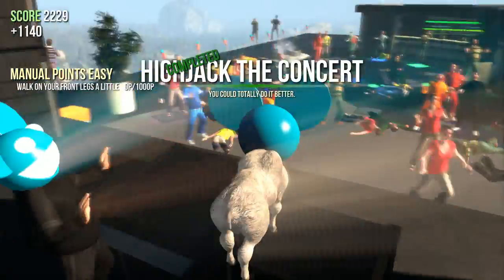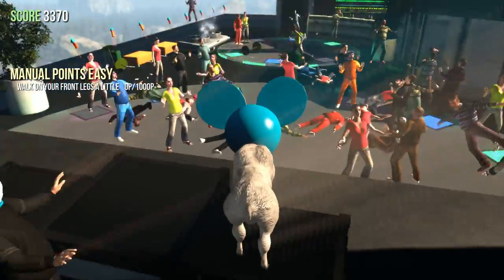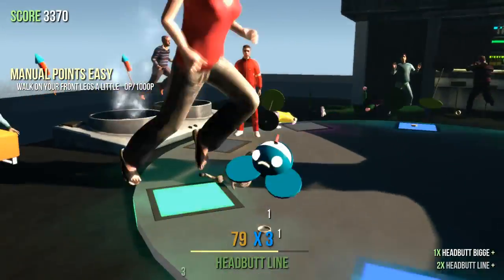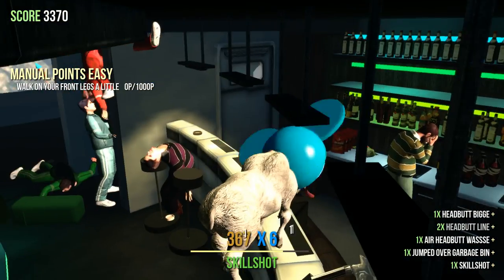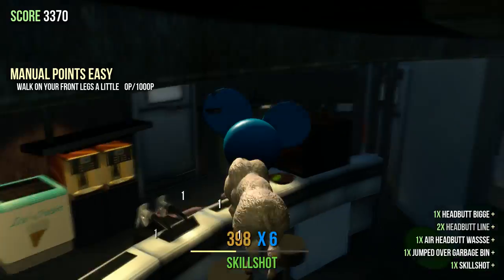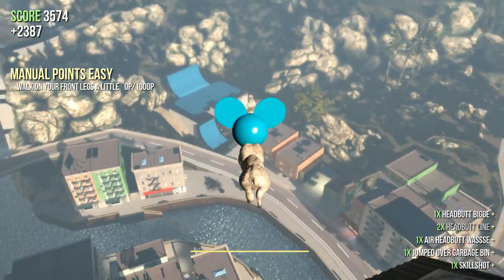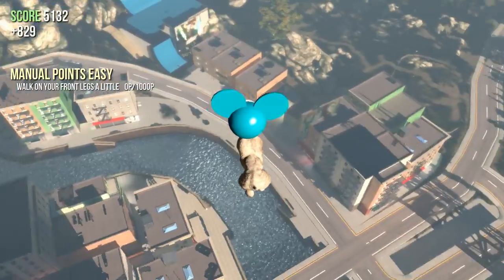And then you can actually lead the rave, and obviously when you get a goat modifier, pressing R activates that particular power. So then you're able to play the dubstep stuff wherever you go, which is pretty cool. It might be a little bit more enjoyable than the normal goat simulator music, depending on your taste. We're going to go look around at some of the other parts of the map now. As you can see, it's a pretty big map — I'd say at least the size of the first map.